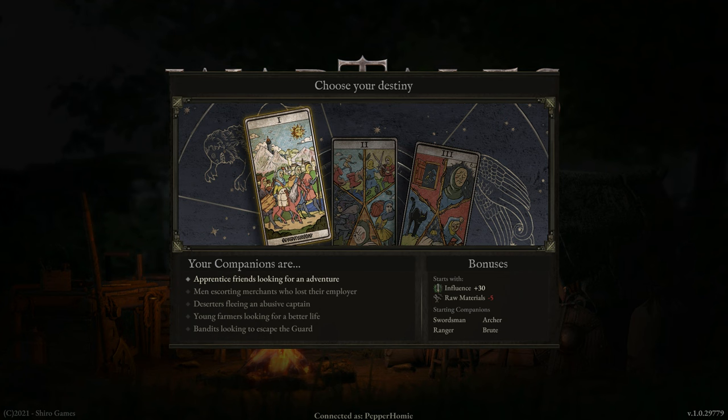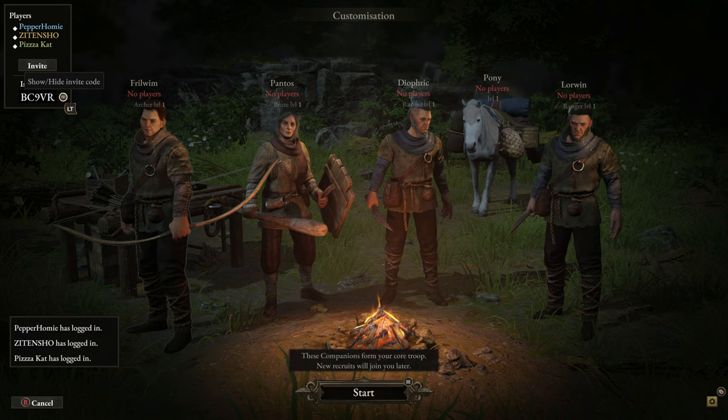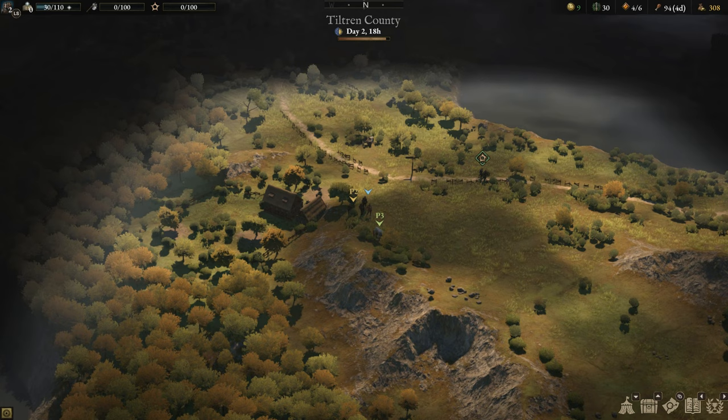When starting the freeform adventure mode, you will choose from a few backstories for your group. These backstories will then determine your group's stats and what characters your group can choose from, so you will not have the option to create any character you want when starting out.